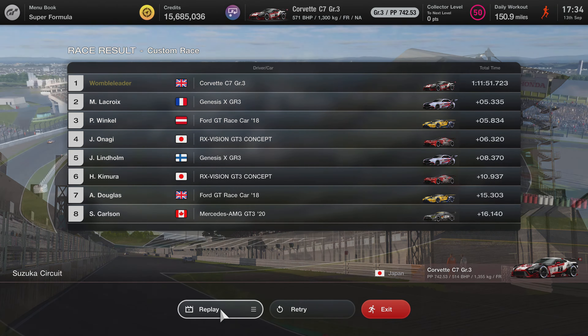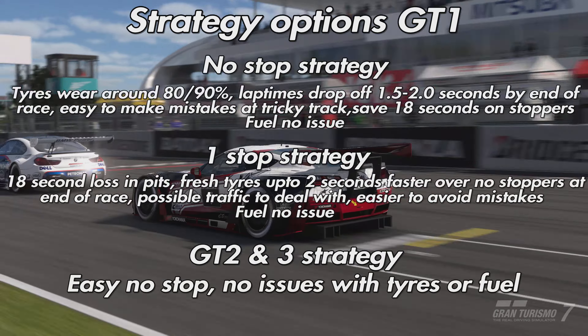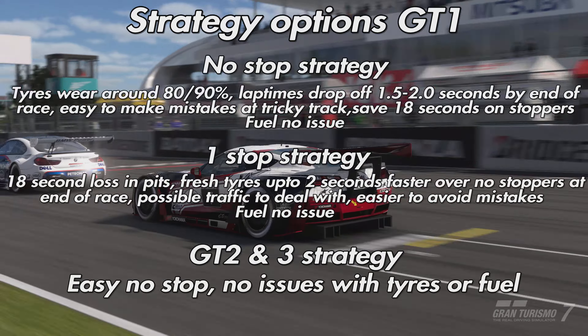It will be easier to avoid mistakes with fresh tyres, and fuel is no issue on either strategy — you're just stopping for the tyres. I think the one-stop strategy is actually going to be better for more people than the no-stop. Although, if you can do the no-stop strategy, you may well be in the box seats for this one. It's hard for me to recommend one over the other — I've given you the pros and cons for both and which cars are probably better suited to which strategy. Take the info, take the numbers, and make a decision based on that yourself. Hopefully you've found this video useful in some way, shape or form.